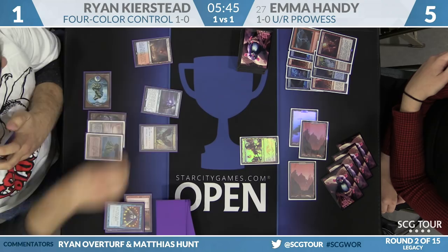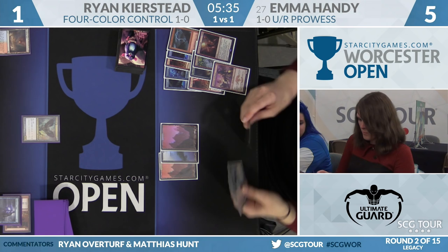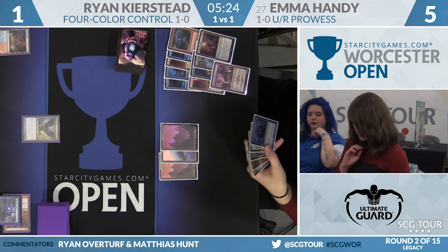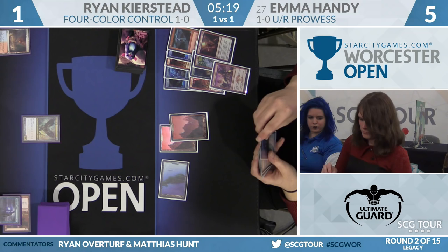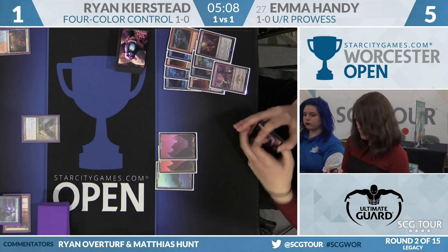Ryan swings for two with Snapcaster, Emma blocks — he says go. She likes that block a lot; she's already at five. She's not connecting through the Strix without something that would kill Ryan anyway — a Lightning Bolt or Exquisite Firecraft will do it. She still has a Brainstorm; she can lead with that if she doesn't have exactly a Lightning Bolt. If Ryan Pyroblasts the Brainstorm, he doesn't have Spell Pierce up anymore — that's a problem. Emma says go, leaving up what might be the Izzet Staticaster as bait for Pyroblast.